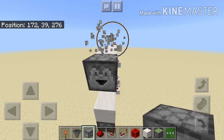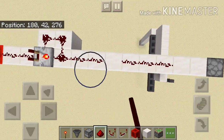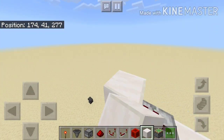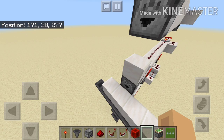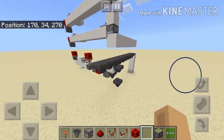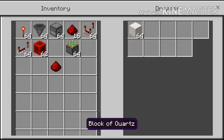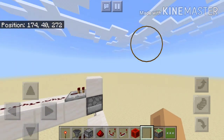Put a dropper right here, bring the signal out as usual, and put a repeater right here. Now it should drop - if I activate the system it should drop 16 of one item and 16 of another - so you can just replace it with whatever block of your choice and it will drop out 32 of them. Let's see this in action.